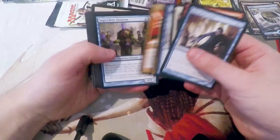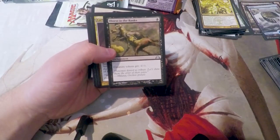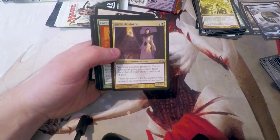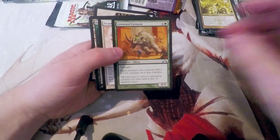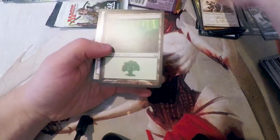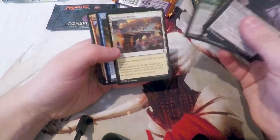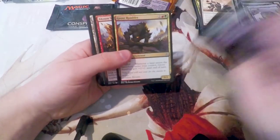Gatecrash — maybe Nightveil Spectre is what we're hoping for; I just happen to really like that card. Illness in the Ranks, Cartel Aristocrat, Crowned Saratok, and a Frontline Medic as our rare. At the time of Standard, there was a deck that did run Frontline Medic, so there's some good stuff maybe — it was actually pretty good.